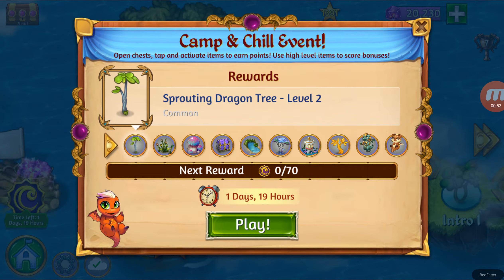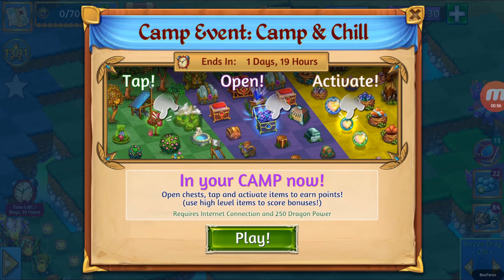Let's go inside my camp and check it. When we go inside the camp it tells us: open chests, tap and activate items to earn points, use high level items to score bonuses, requires internet connection and 250 dragon power. So you can touch the trees that are showing, open chests, and activate the life orbs and things like that.